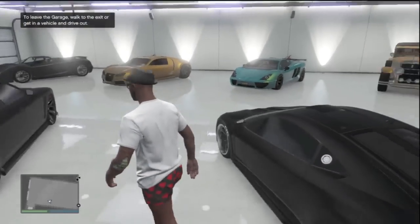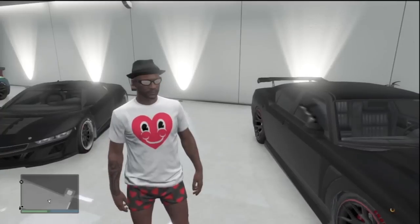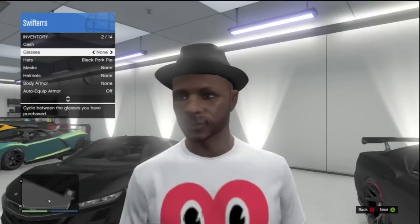As you guys can see, I now have the Dinka Jester inside of my garage. This is an extremely easy car duplication glitch in order to gift cars to your friends, insure any vehicle, and put it inside of your garage.